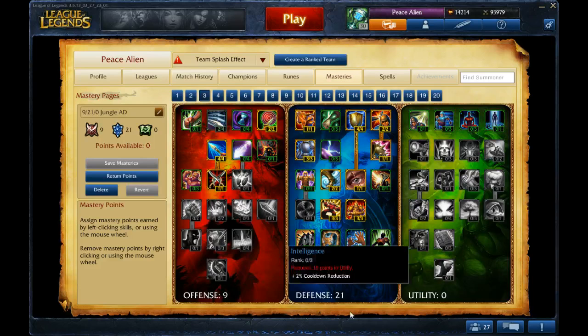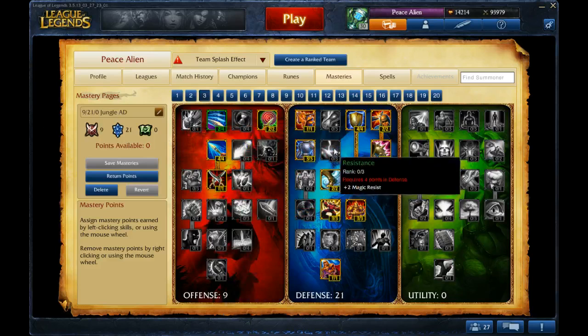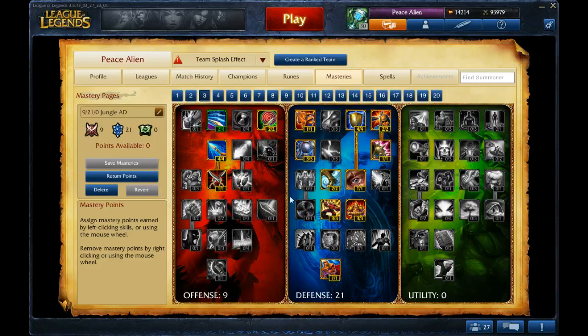As for Masteries, I would suggest 9/21/0. I run Flash and Smite, so that's why I don't have any points in Summoner's Wrath. If you like running Ghost, then run Summoner's Wrath, or if you run other offensive summoners. Nine points in offense, making sure you get physical damage — Tiger does physical damage now.